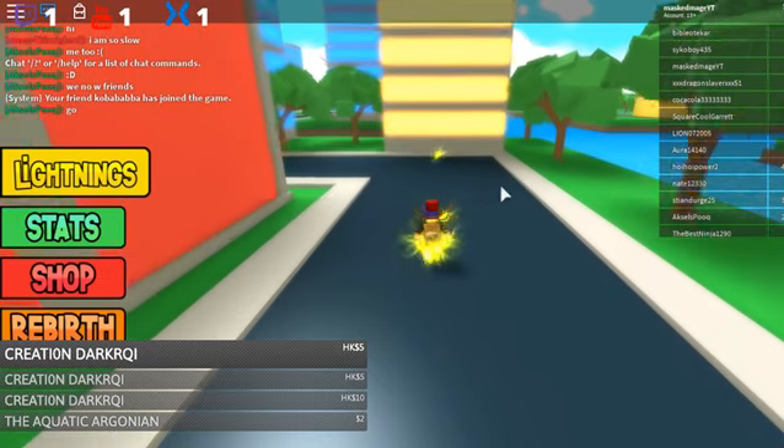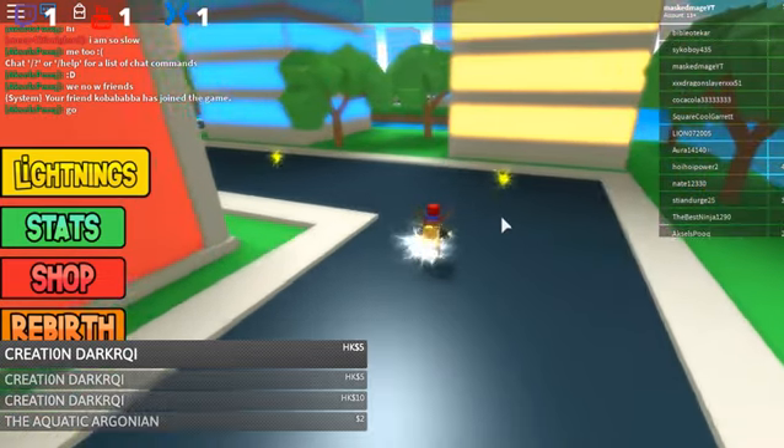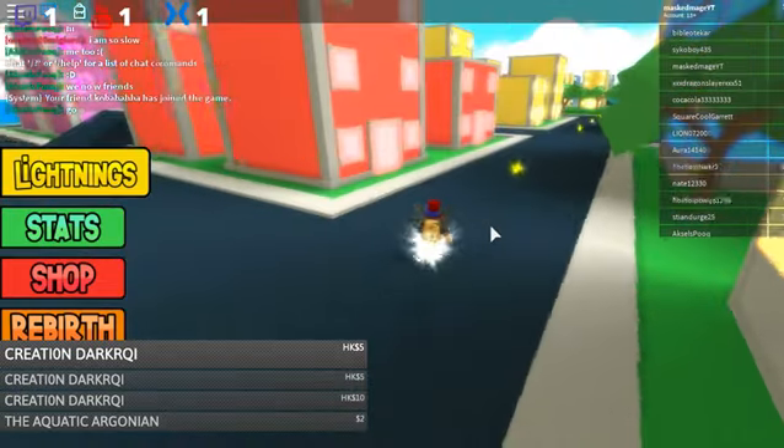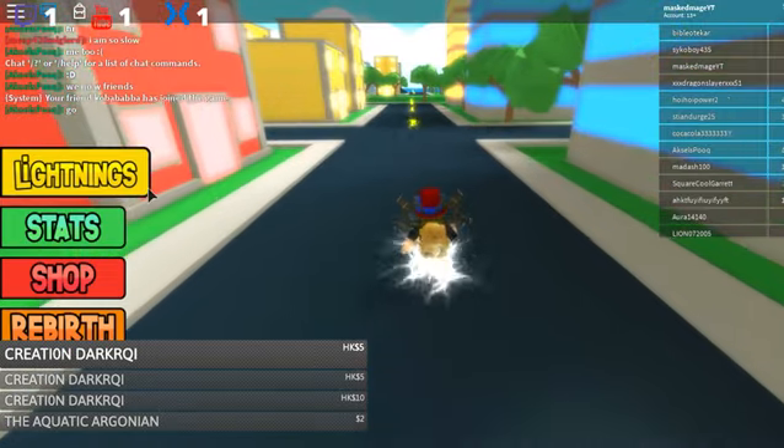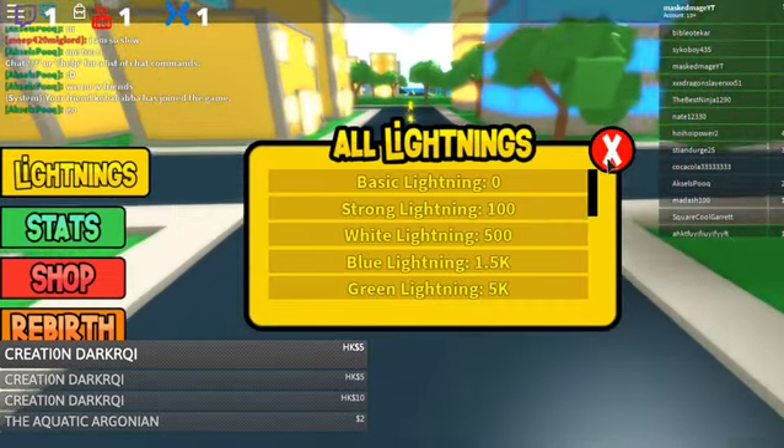As you're going through the game there are these little sparkling bits. As you can see, I've just upgraded to white lightning from yellow lightning, so now I actually have increased speed — and I get to show off a little bit because I have the white lightning.